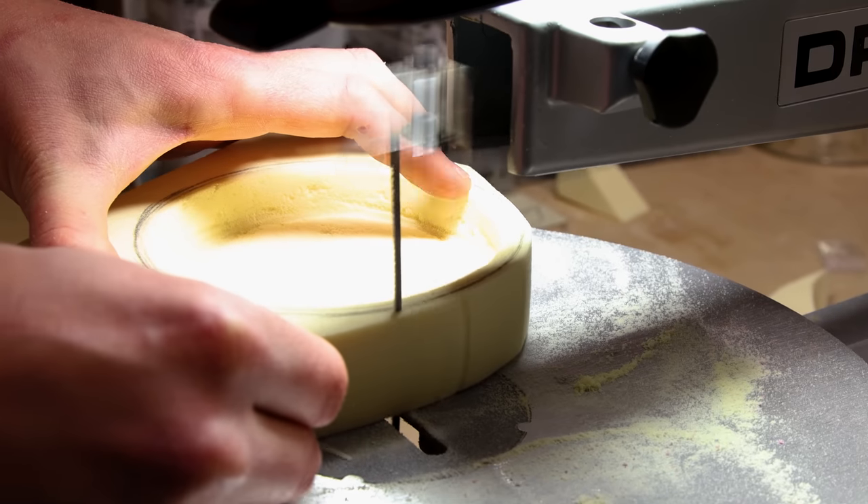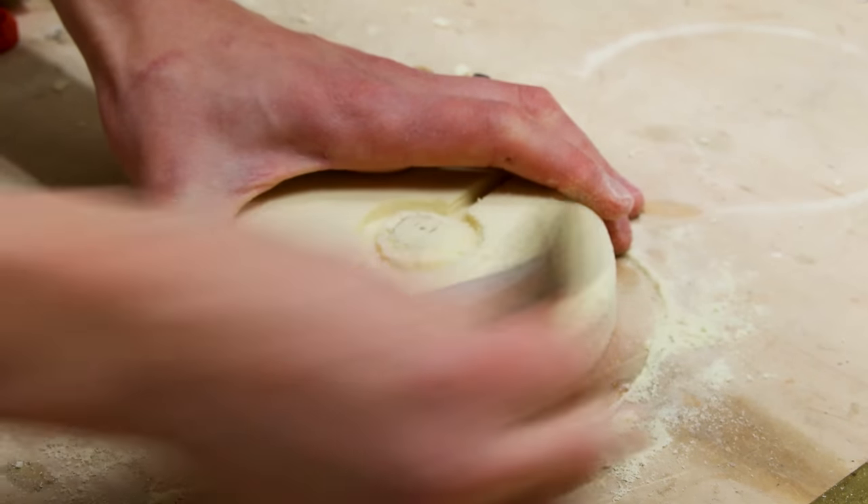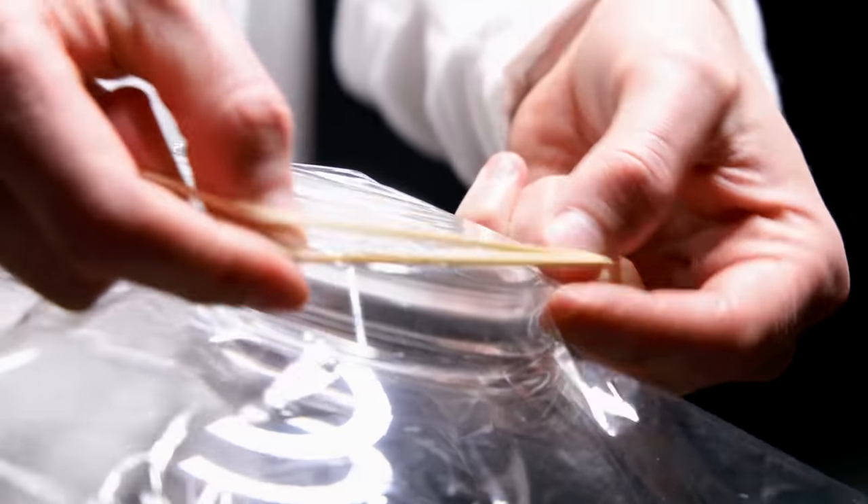The final element needed is a lid. To go along with the theme, I decided to make a Pokeball covering. I followed the same process from earlier, other than applying Gesso.